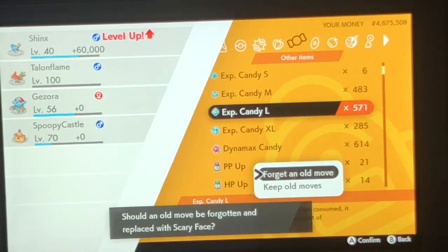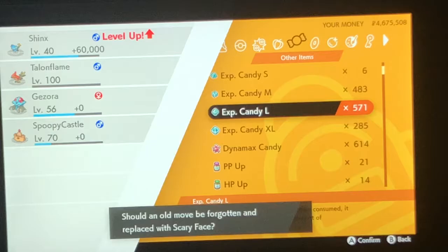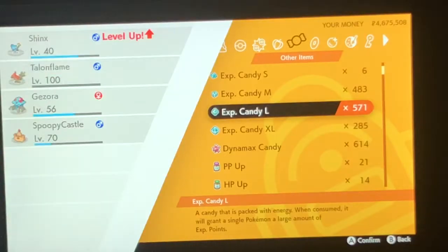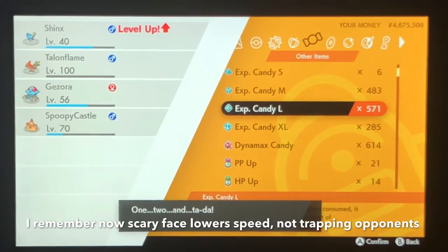You could use Scary Face to keep Toxapex in. Then again, if it sees you it's probably going to immediately switch out. Actually, Scary Face might come in handy — you could bring in the Luxray, Toxapex switches out, use Scary Face on whatever came in, then switch out to counter it and take it out. That way you can make it so Toxapex isn't safe either. I'm getting ideas. We might just run it, because why not?